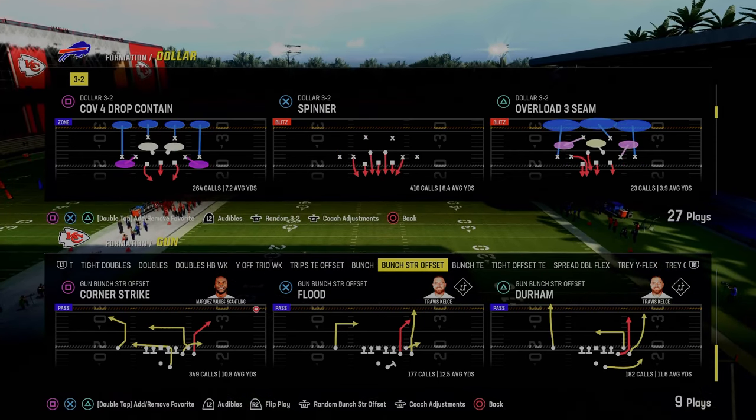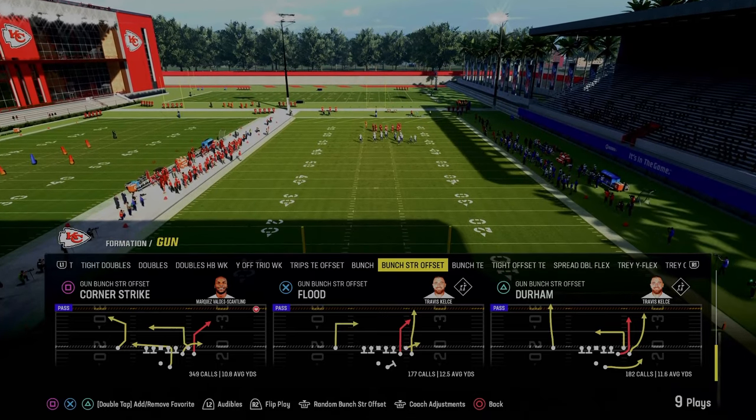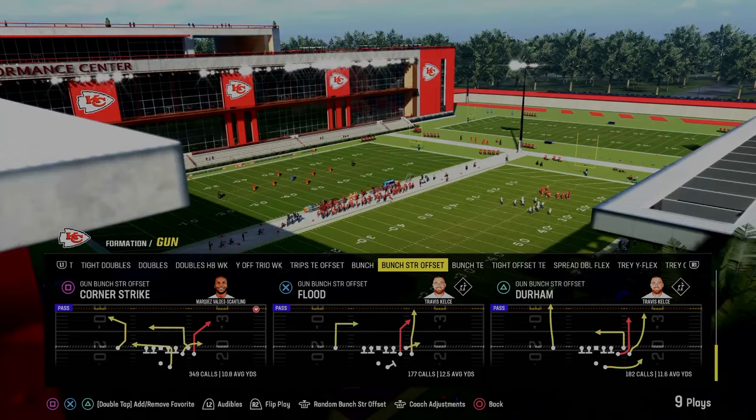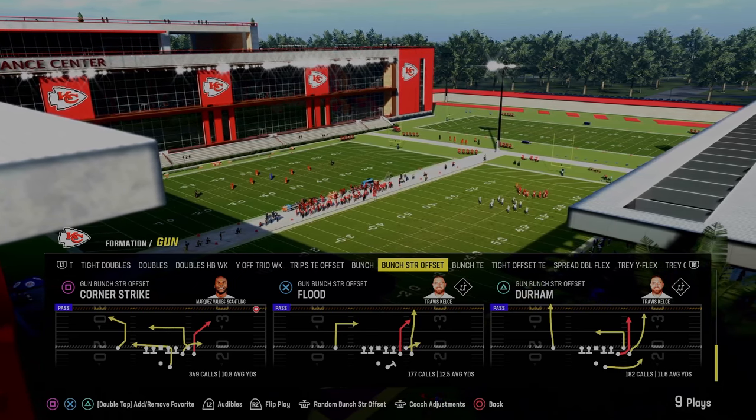Most competitive Madden players would tell you that what I'm about to show you is probably the best passing concept in Madden 24. It comes to us out of the Gun Punch Strong Offset formation in the New York Jets offensive playbook. The play we're going to be taking a look at is Corner Strike.